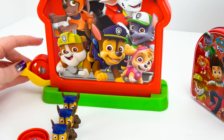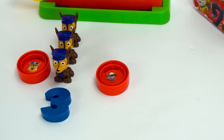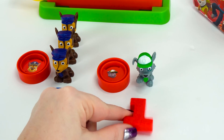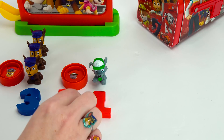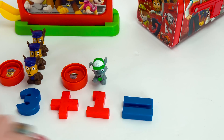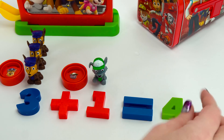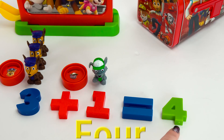Now let's add another pup. We have Rocky. Let's see how many Rockies we have — one. We have one Rocky. Three Chases plus one Rocky equals how many? One, two, three, four. Four! Four pups. Three plus one equals four.